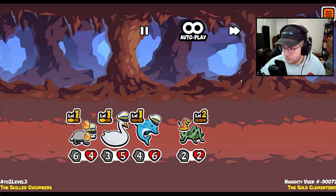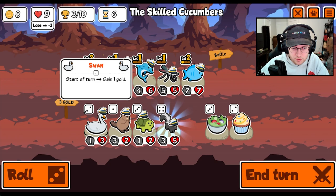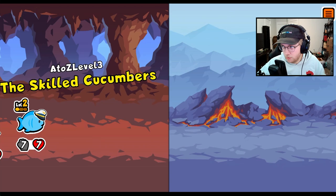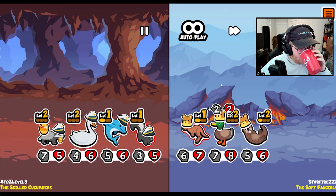Yeah, we're fine. Alright, two level up. I guess we'll go dolphin — we need scaling. We have two level twos that we probably want to keep around, so I think a penguin's the way to go.